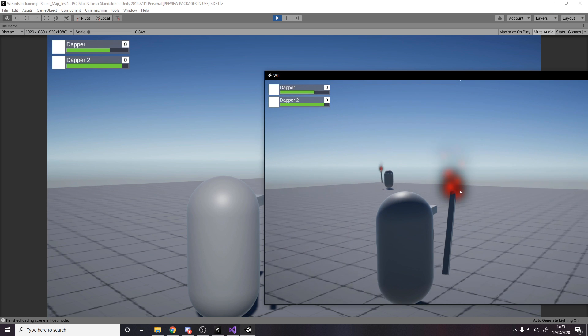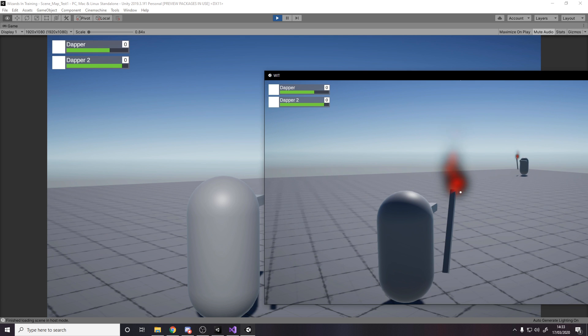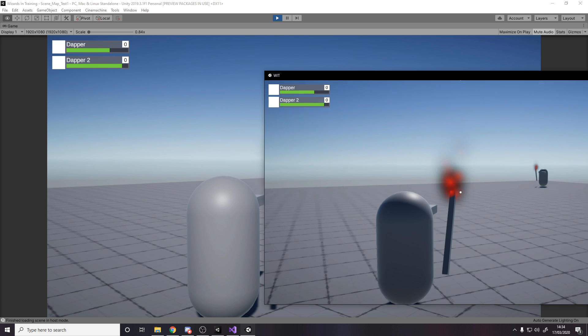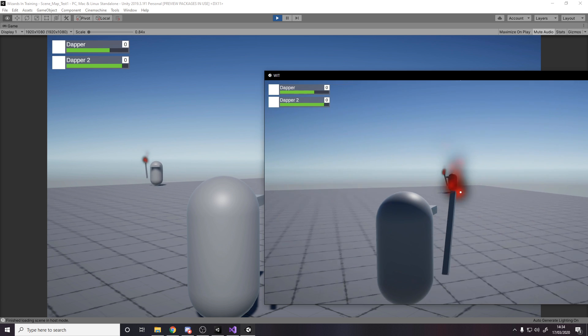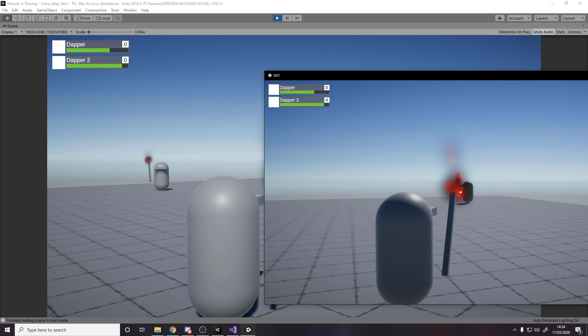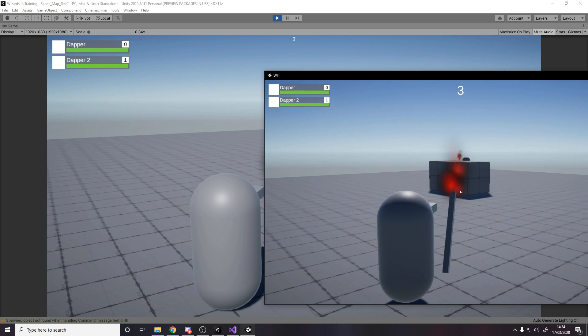The actual collisions and everything are done server side, meaning the clients can't cheat in that aspect. Currently the only thing clients can really cheat is their own movement, because I trust the client for movement — which I don't want to do long term. I want to make that server authoritative, but the problem is if you just pass input to the server and the server moves you, there's quite a big input delay. Right now movement is very responsive because it's done on my side, so I need to do lag compensation and research that more.